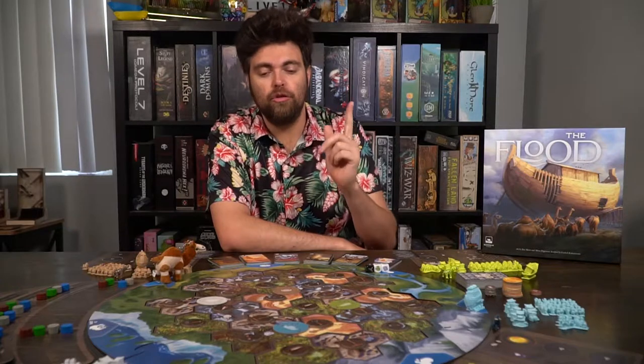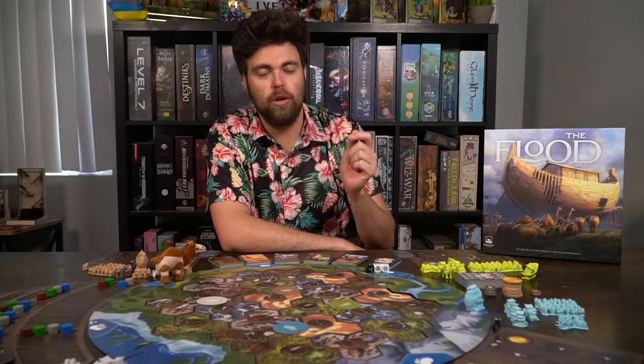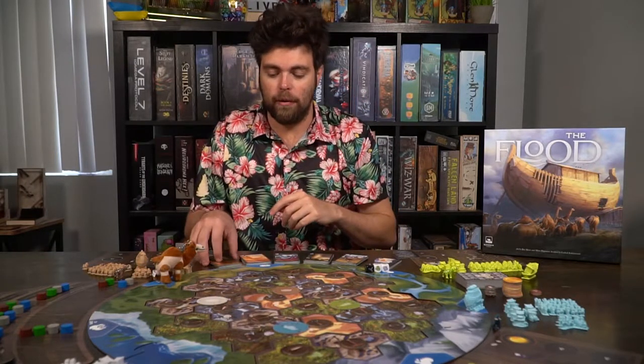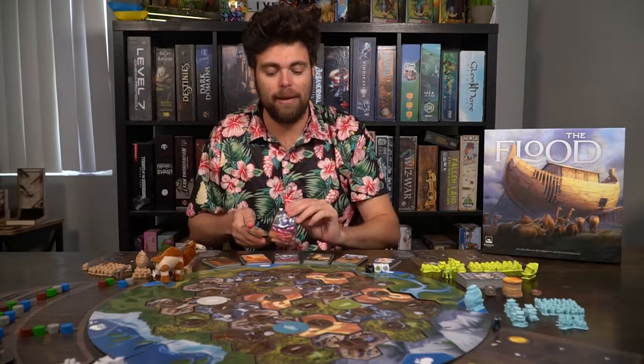You can look on the board for every spindle and for each location associated with that resource. Any player who is adjacent to that location with either their arc, a hut, or their camp is going to receive resources. Camps will give you two of that resource, huts will give you one, and your arc will give you one, and you're going to put those into your hand. You'll also start with one of each resource in your hand at the beginning of the game.